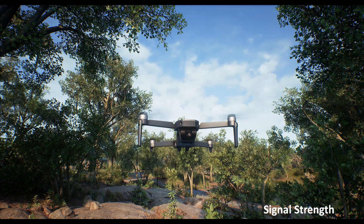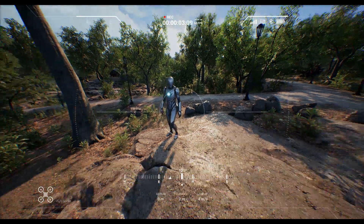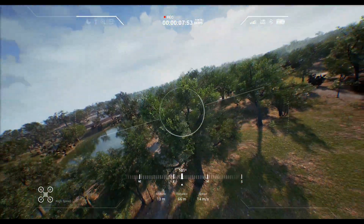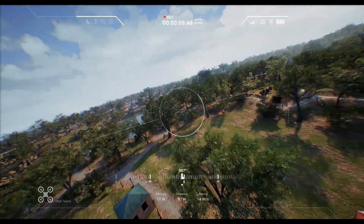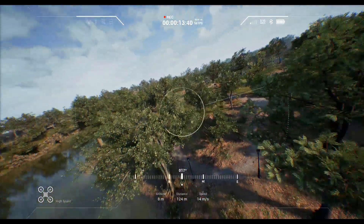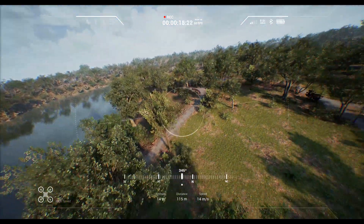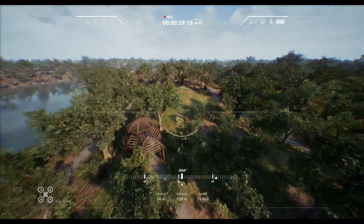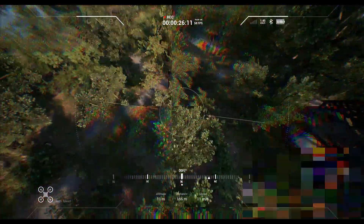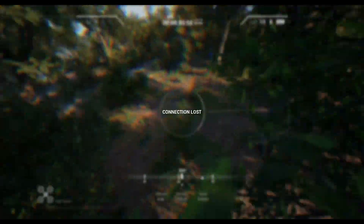Like any other piece of technological equipment, the realistic drone has its own limitations. An important one is the distance at which it can safely operate. The further away you fly, the lower the signal strength. When the warning sound is ringing, you either correct course, or the connection is lost, and so is your drone.